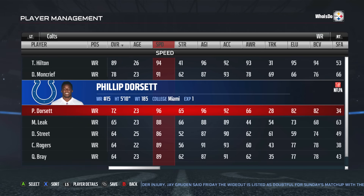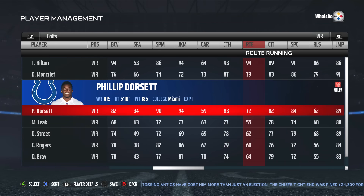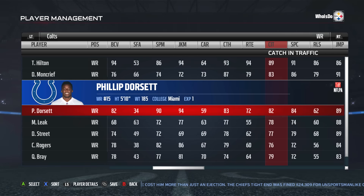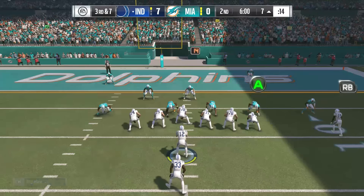But Philip Dorsett is my sleeper. 96 speed, 96 agility, 92 acceleration — this dude is just as good, if not better, than T.Y. Hilton in those three categories. Now his catch is lower at an 83, with 72 route running, an 82 catch in traffic, and an 84 spectacular catch. This dude is money in the slot. His route running doesn't need to be crazy good to get those little slant routes to help you.